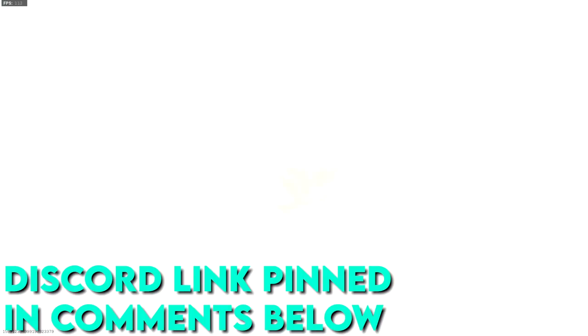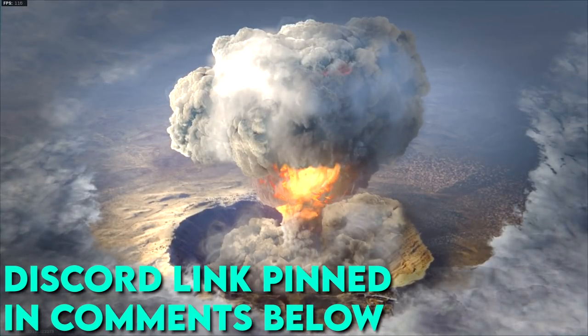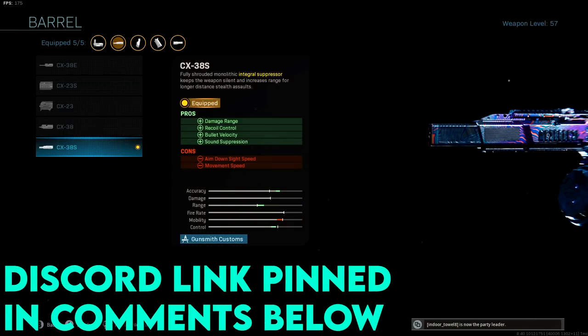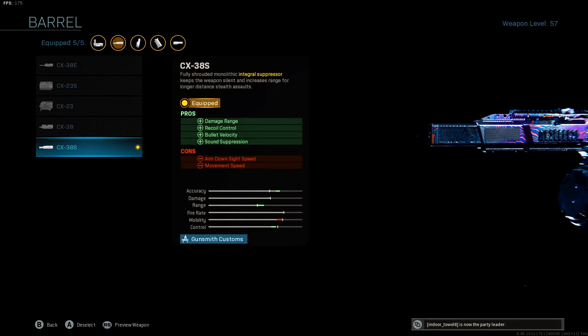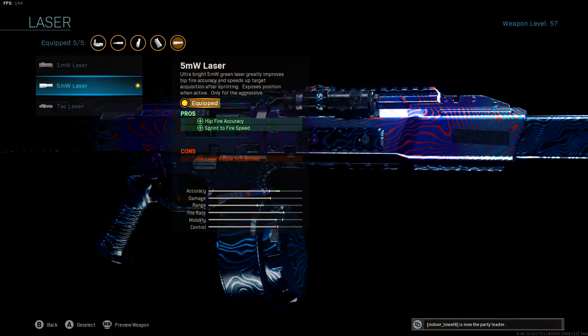If you have not already, come join the Discord — we got over 2,500 members, link pinned in the comments. Here's our CX-9 class setup. Up first, we have the CX-38S barrel — the very last barrel. It gives damage range, recoil control, bullet velocity, and it also keeps us off the radar with sound suppression. It's a built-in suppressor that gives good recoil control and makes your bullets hit faster.